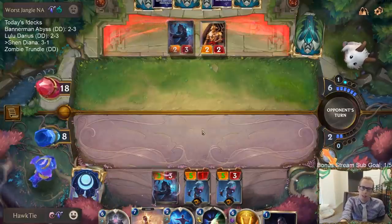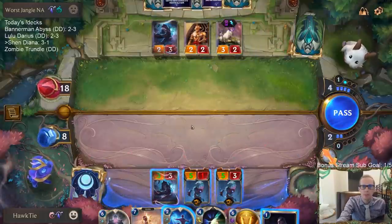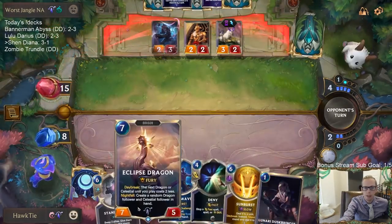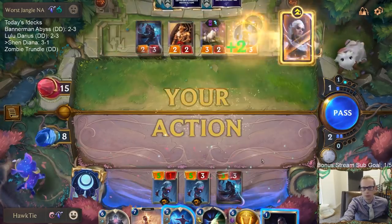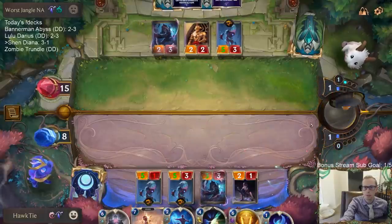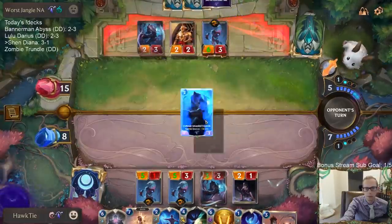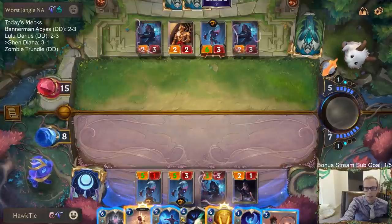I have a bunch of six and seven mana cards in hand — not playing any of them right now. I like saving my Spell Mana for these other things instead of playing the Sonic Wave. If they have Nocturne, I'm going to need to Sunburst Nocturne. If not, maybe we'd go Eclipse Dragon? I still have Nocturne — I'm just going to pass.